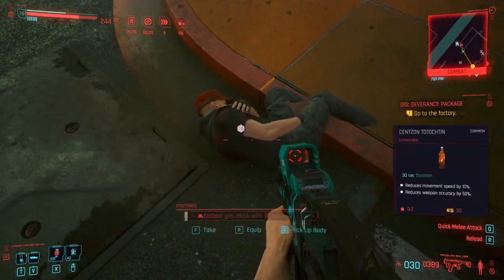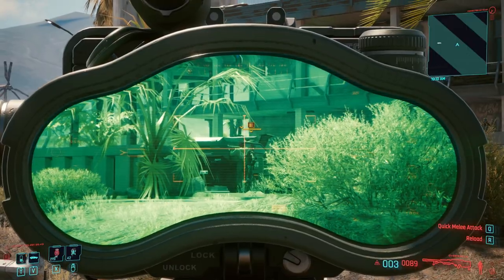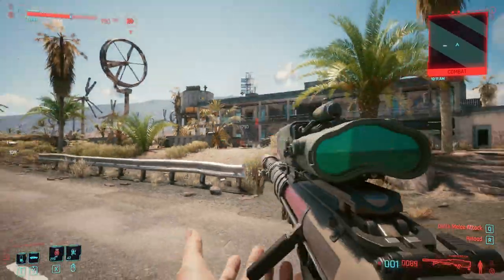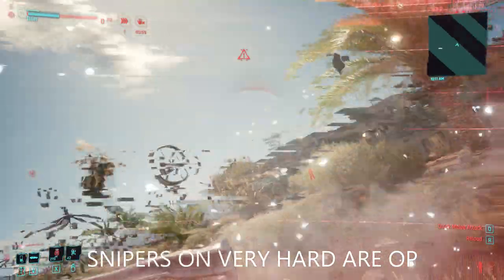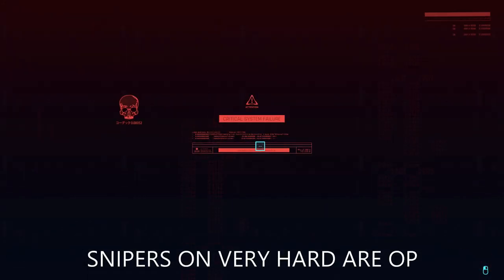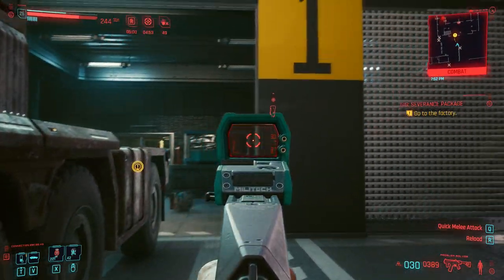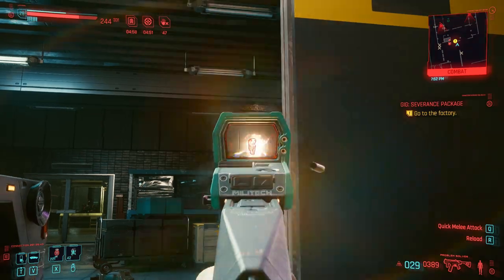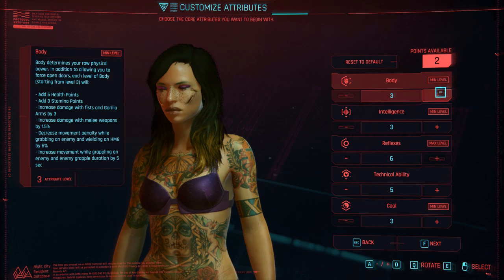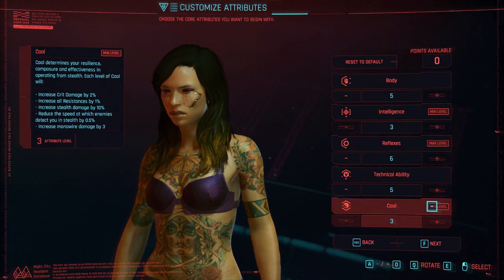I am currently playing on Hard, although I have tested this build on Very Hard. While it does function on Very Hard, it is very easy to get one-shot regardless of how many points you have in Body, so it's a good idea to focus on Body on Very Hard — get some extra resistances, extra health, and better health regeneration — then focus on Reflexes and Technical Ability after. For your starting attributes: Reflexes should be 6, Technical Ability 5, and Body 5 as well.